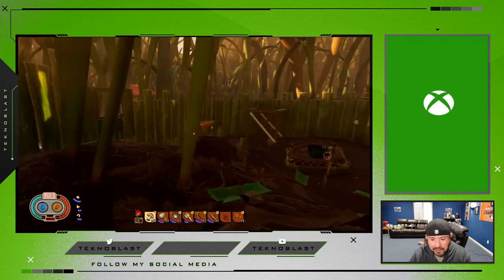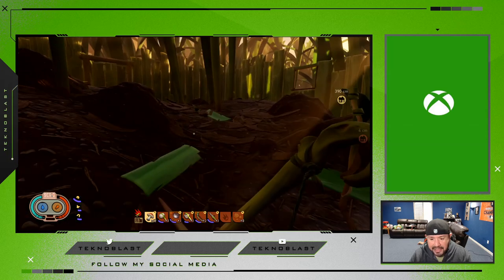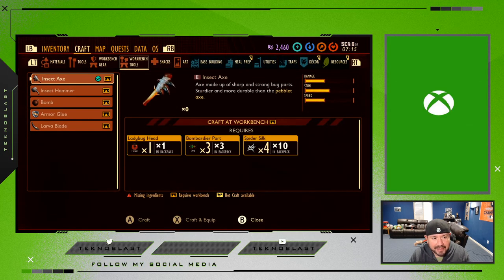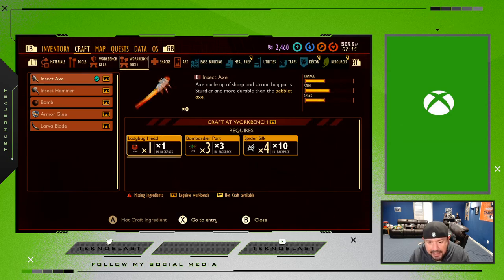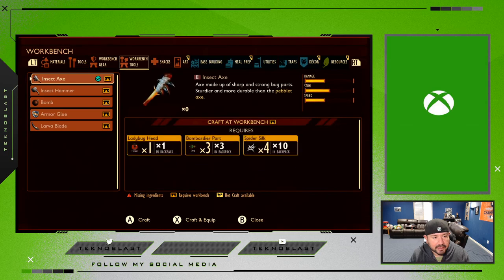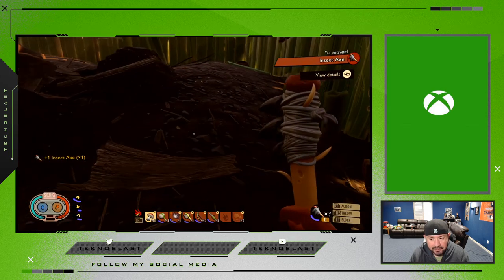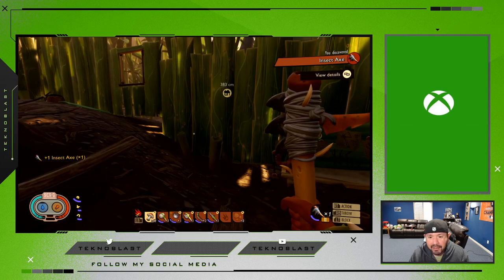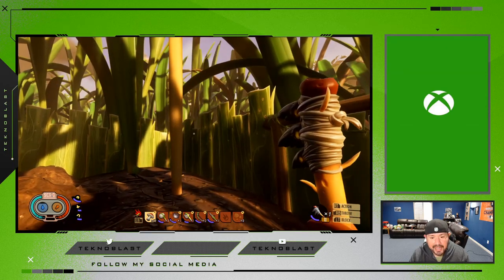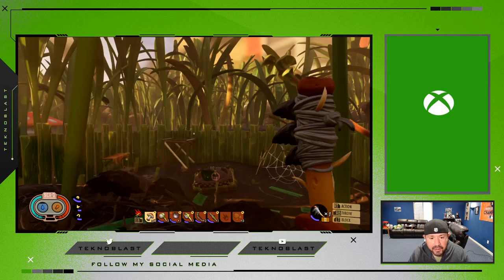Now that I've gathered everything, I'm back in my home base safe and sound, away from any creatures, and I'm finally going to make the level 2 axe. I'm highlighting insect axe — got the ladybug head, the bombardier parts, and the spider silks all gathered up. Let's create it and equip it. I have to make it over to the bench. Crafted, equipped — done! There it is guys, a lot more powerful than the spear, and it should help you chop down some of the bigger plants that you can't chop with the pebble axe.